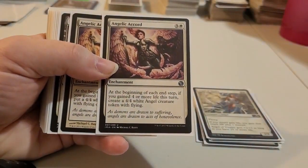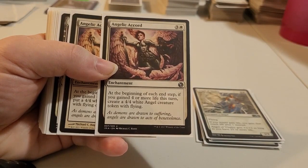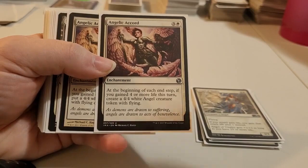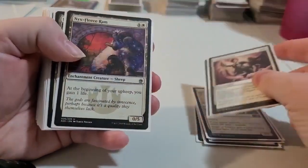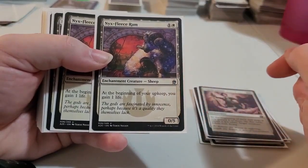This one here says at the beginning of your end step, if you've gained four or more life, create a 4/4 angel creature with flying. Pretty decent enchantment, considering most of these cards in here allow me to gain life.